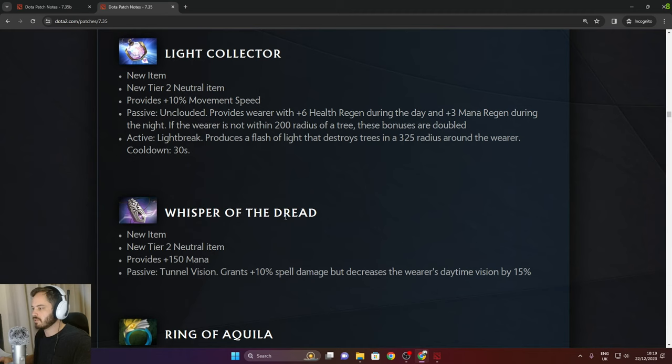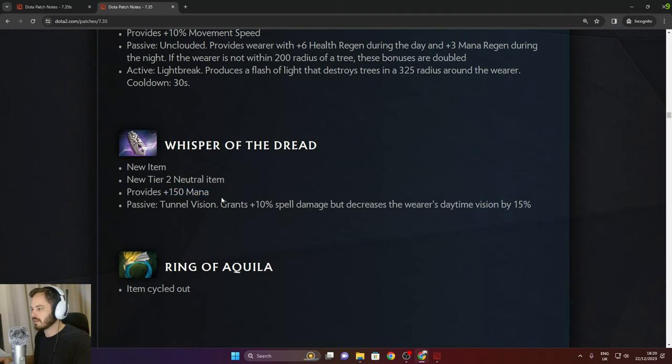Whisper of the Dread — tier 2 — 150 mana, grants 10% spell amp, but decreases the wearer's daytime vision by 15%. Kind of whatever.